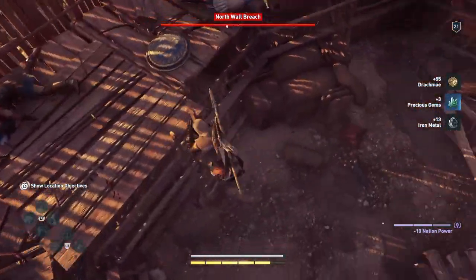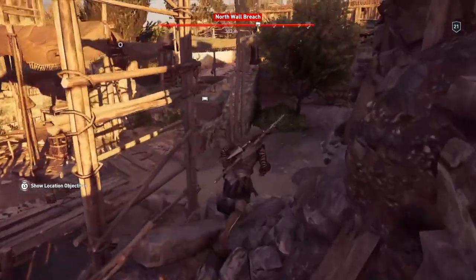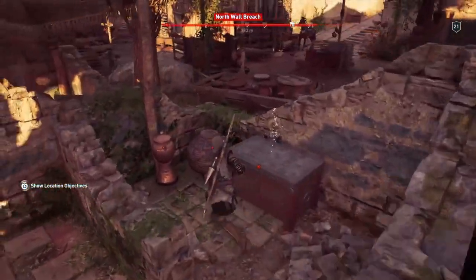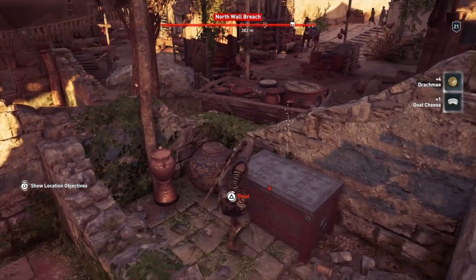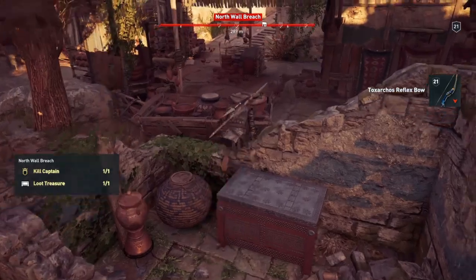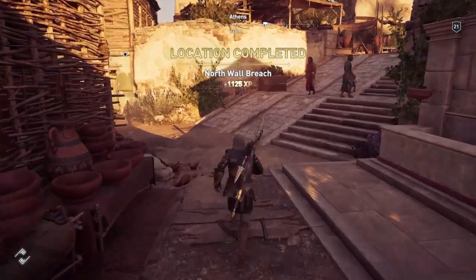Once you've done that, loot any people you want to loot, then drop down — the treasure is just in this little enclosure here. Get a few other bits of drachma probably. Then that's it. Jump out over the box and get out of the area. Oh look, there's a guard, but he didn't see me, so I'm alright.